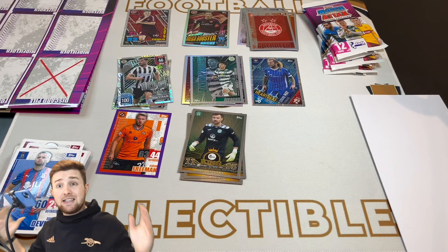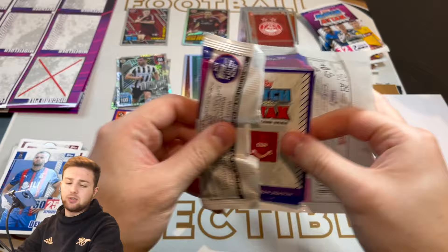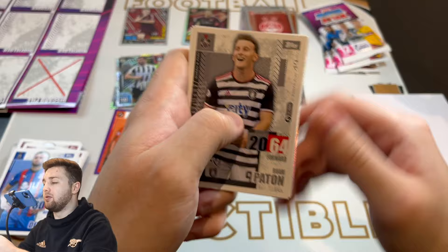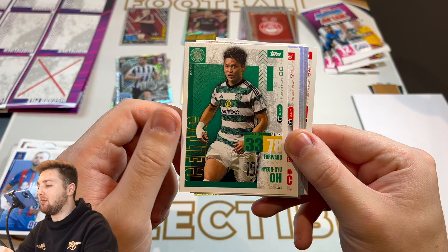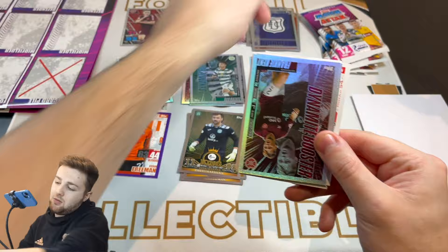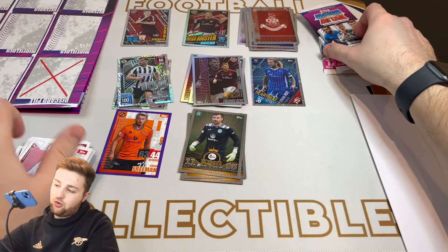These next four packs are what you'd get as part of the starter bundle. Callum Fordyce of Adrianians, Rory Payton of Queen's Park, James Jego of Hibernian, Jay Henderson of Ross County, Shane Blaney of Motherwell, Bruce Anderson of Livingston, Lawrence Shankland of Hearts again, Kyung-Gyu Oh of Celtic, Rubezic of Aberdeen, the Dundee badge, a Dynamite Booster of Frankie Kent, and the Ayr United badge — very nice. That is that pack done. Three packs to go.